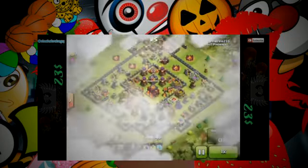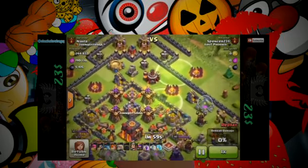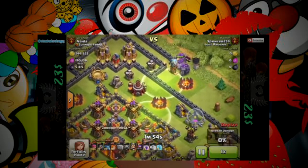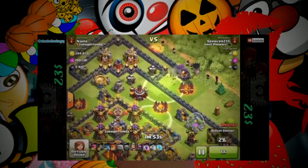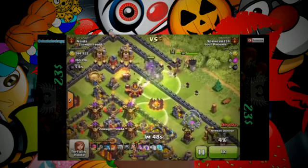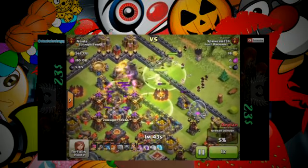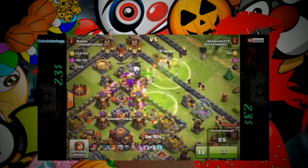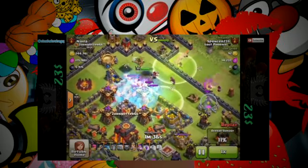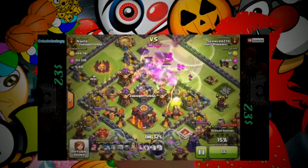Here it is now — this is the replay. I hadn't really attacked this particular base before. I chose to come in from this corner here because I was pretty certain that the Valks would go into the central box. I wasn't really prepared for that Tesla to be there, but it really didn't delay this attack a great deal. We've got plenty of troops in there. I've dumped a load of wizards quickly to try and get rid of some of these other buildings — make sure the Valks don't get waylaid and distracted, running off to the side, because we need them to jump into this central box and get rid of all of these defensive troops.